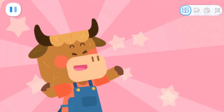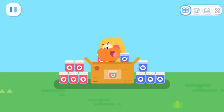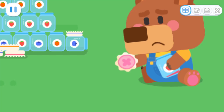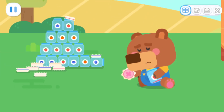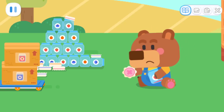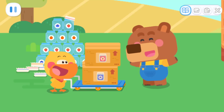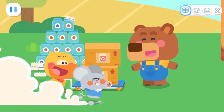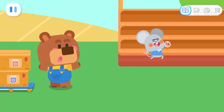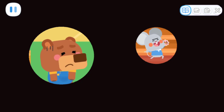Now let's pour the jam into jars and give it to Little Bear! Not this jar either! Little Bear! Your jam! Jackpot! I'm here! Yahoo! I won the prize! I bought so much jam and still missed the jackpot!